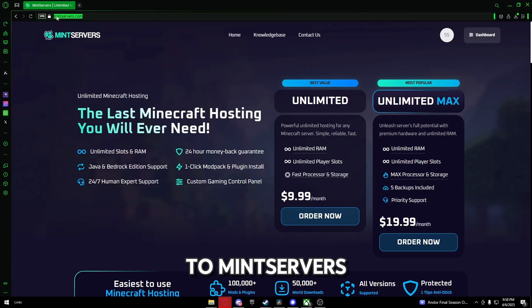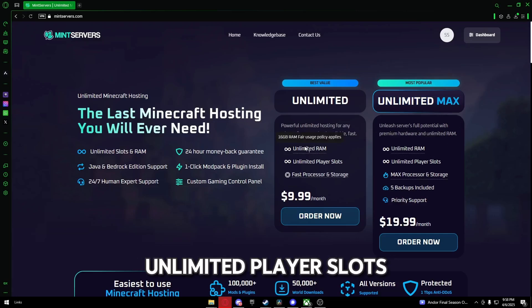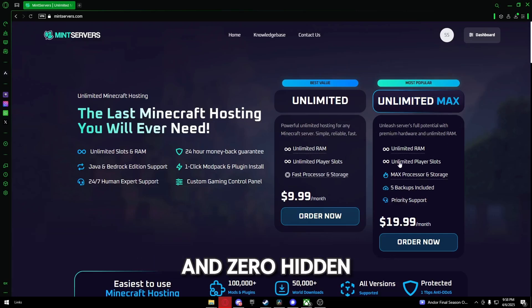First, head over to MintServers.com. Once you're there, choose a hosting plan for your server. For most setups, the unlimited standard plan is perfect and costs only $9.99. But if you're hosting for more than 10 players or want extra speed, I recommend going for the max plan. Both plans come with unlimited RAM, unlimited player slots, and zero hidden fees.